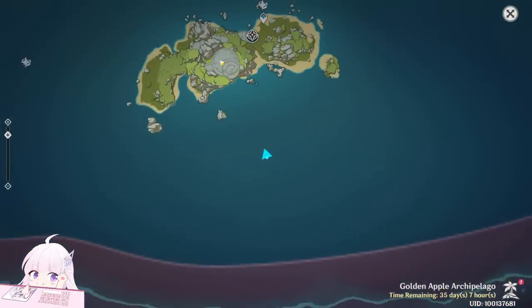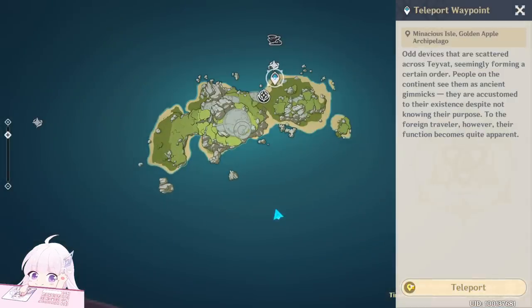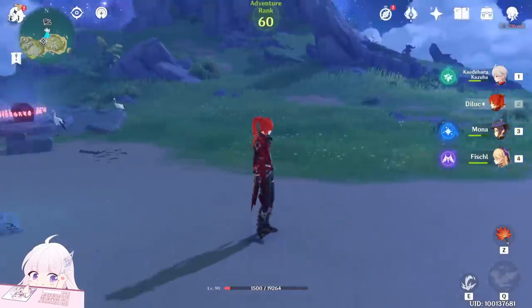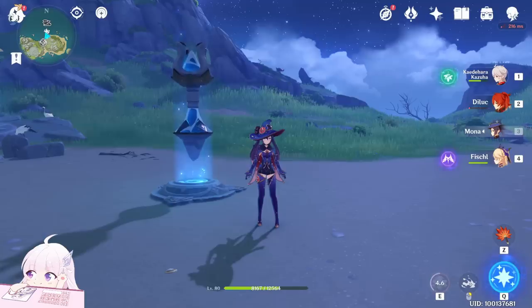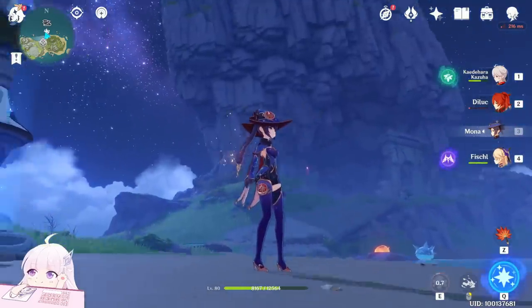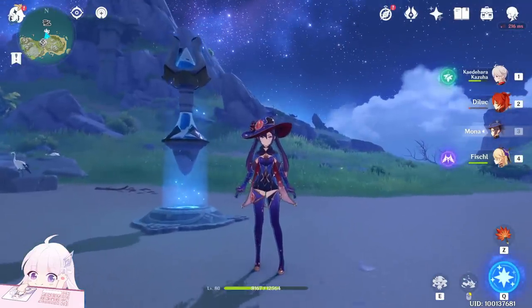That's all guys. This puzzle is really, really simple to be honest, and the most important thing is that it gives you four Luxury Chests in total. Four Luxury Chests! So in the end, Mona is the most rich in this event. That's all guys — hope this video helped you to collect those four Luxury Chests and complete that puzzle. Thanks for watching and see you in the next video. Bye!